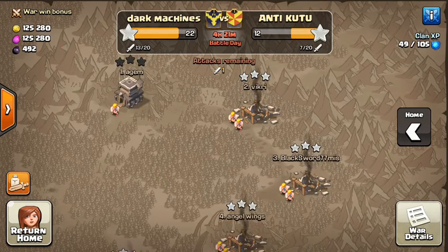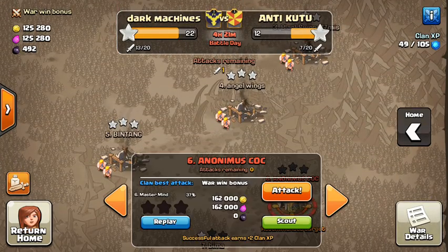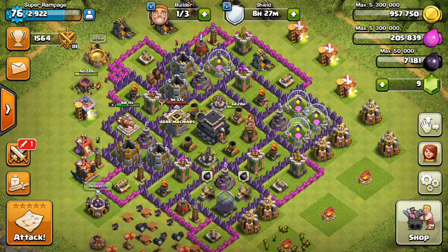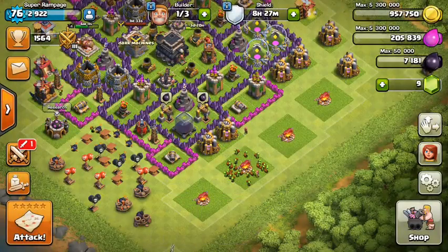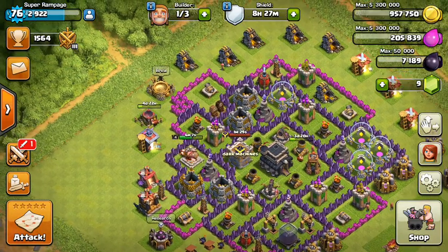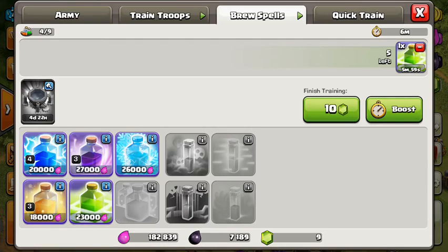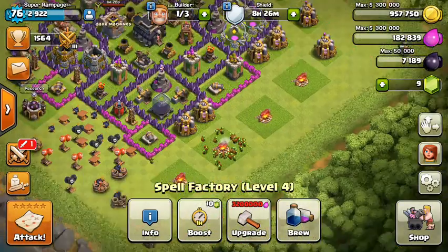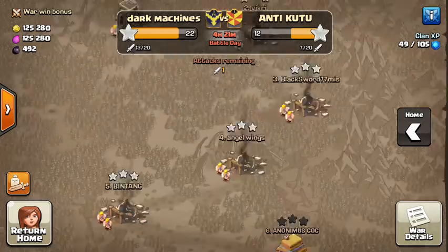That other guy was just - I don't even know how to say it - that was a really epic fail. How many goblins do I have right now? 28. Goblins go by so fast. I actually need these two - just one jump spell, why not? It'll take seven minutes.